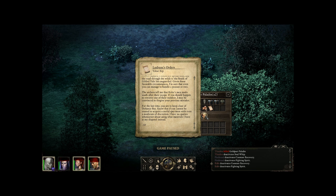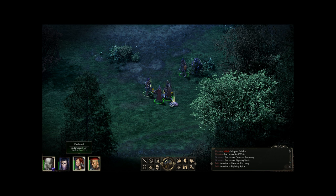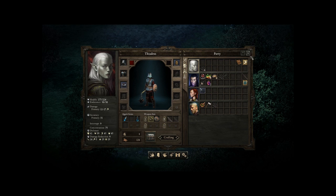'For the last time you are to keep clear of Defiance Bay. Know that if you cannot be trusted to acquire a useful specimen with even a modicum of discretion, I have no qualms whatsoever about using what materials I have at my disposal instead.' Shaughnessy? O'Malley? She's got mail on her anyway. I want Firebrand - I want Firebrand!